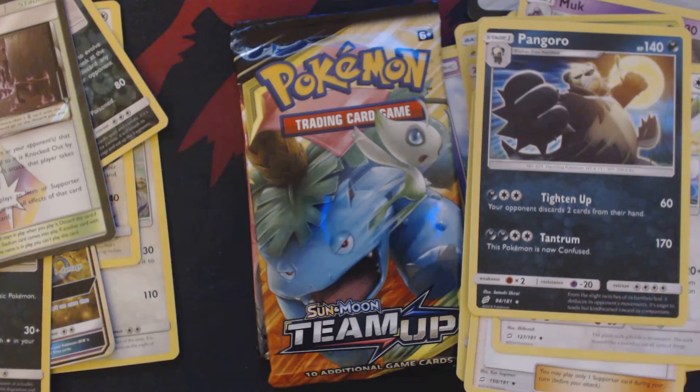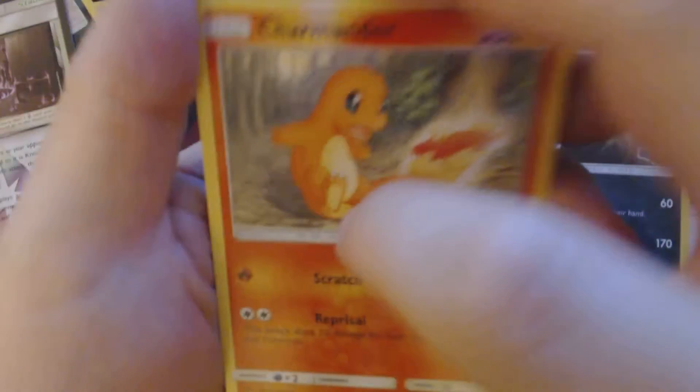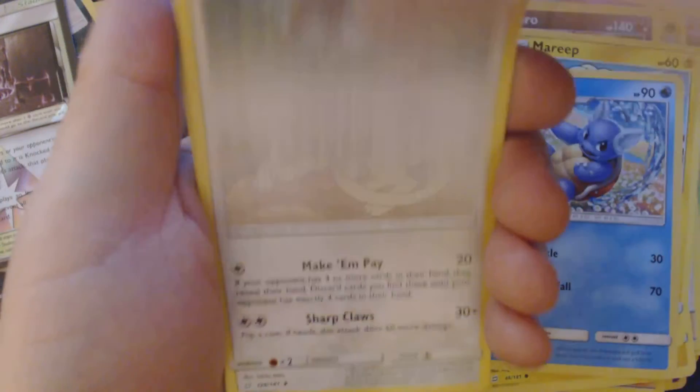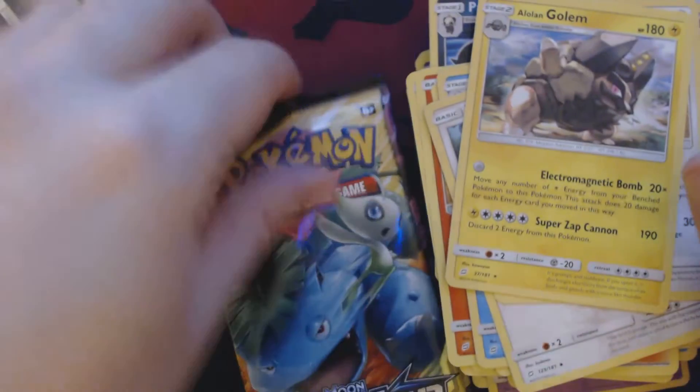Three packs remaining. We've got here: Charmander, Mankey, Litten, Emolga, Mareep, Electric Energy, Wartortle, Tauros, Persian, Reverse Hollow Clefairy, and Alolan Golem.